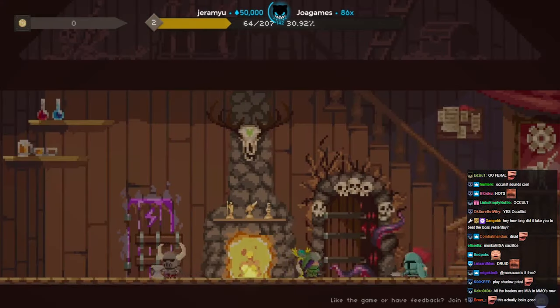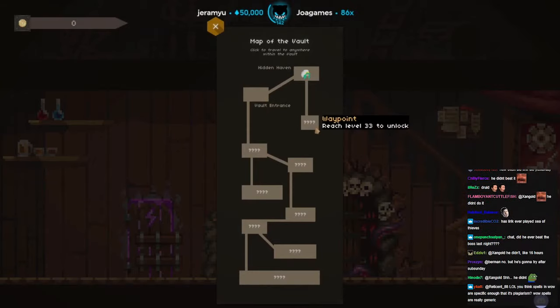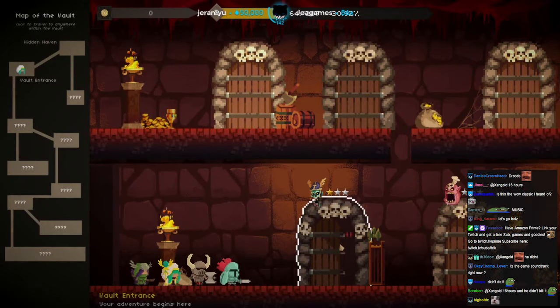Let's go boys, I need to level. Hidden Haven, vault entrance — reach level 33 to unlock. Vault entrance. Wait, did I get a one-star rating? What does one star mean? Let's go kill this guy.